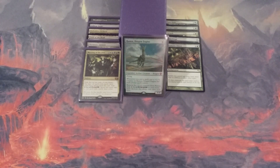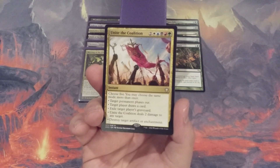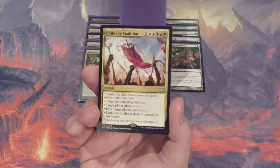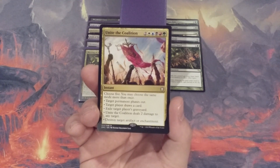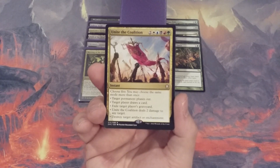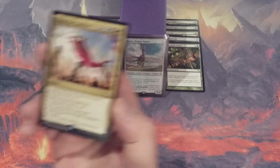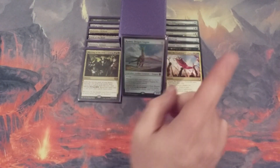Meeting of the Five is coming out to yield to Unite the Coalition — two in five-color mana as an instant. We pick five modes and may choose the same mode more than once: target permanent phases out, target player draws a card, exile target player's graveyard, deal two damage to any target, or destroy target artifact or enchantment. If we take the five plus one, plus one counters off Ramos for double five-color mana and cast Unite the Coalition, we still have three mana left. This instant does so much more than Meeting of the Five, and costs one generic mana less.